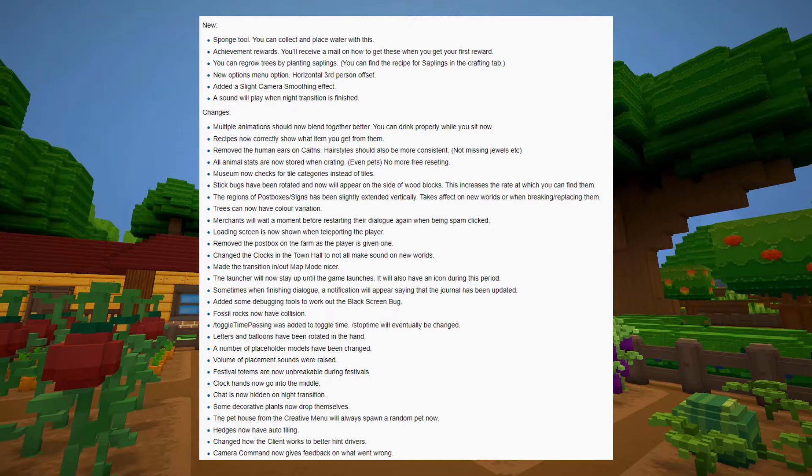1.2.21 is the interesting one and it has the features that everybody asked for. The list is too long to fit on the screen, so you can go to the patch notes on the wiki to read the rest of it.